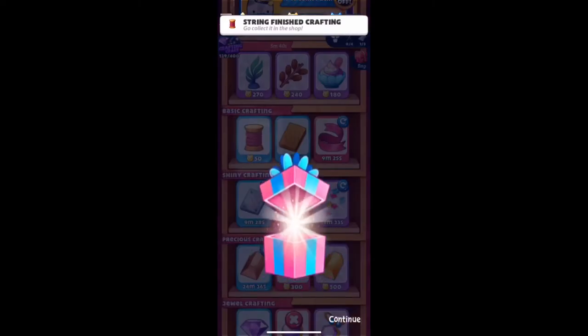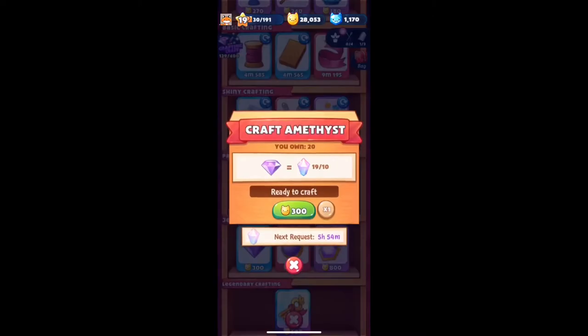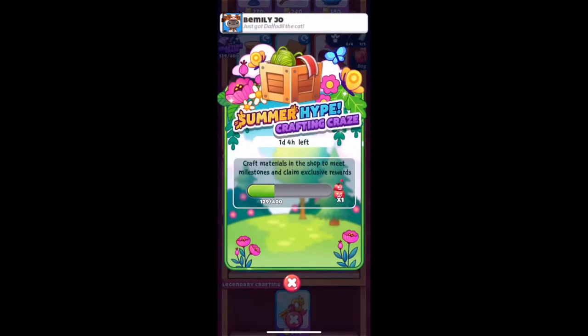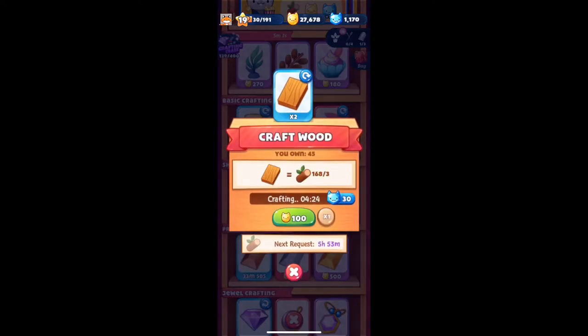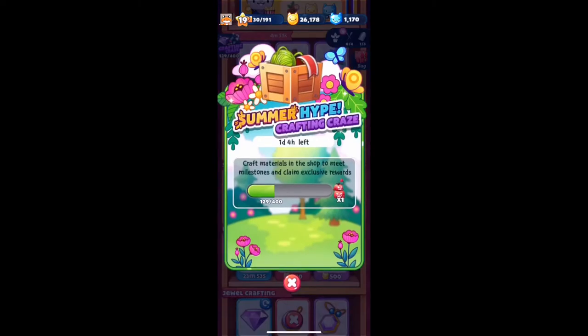Let's go ahead and clean these up, then we'll go over the event we currently have. Always want to be crafting stuff. Alrighty, for the Summer Hype Crafting Craze event, what we're doing is filling up the bar - for every one crafted material you make, it puts the bar up by one. So I need to get up to 400 crafted supplies - things like wooden thread count toward this. We want to get to 400 and then we'll get the next reward.